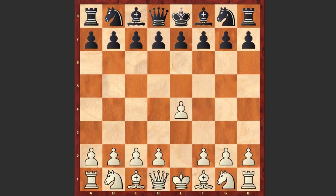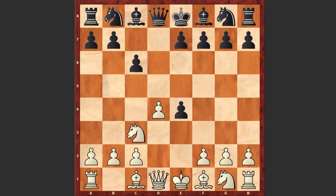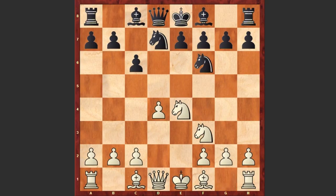Nimcovich started with e4 and c6 by Nielsen — the Caro-Kann defense. d4, d5, knight c3, d takes e4, knight takes e4 and knight d7. Black goes for the Karpov variation: knight f3, knight f6.